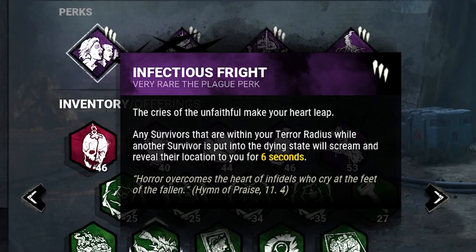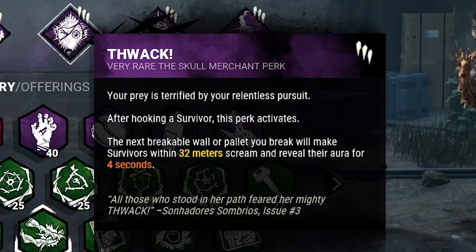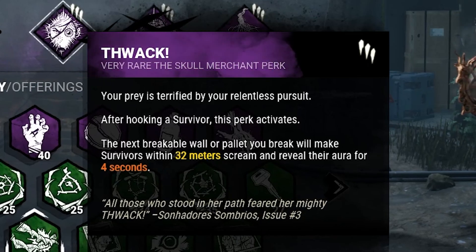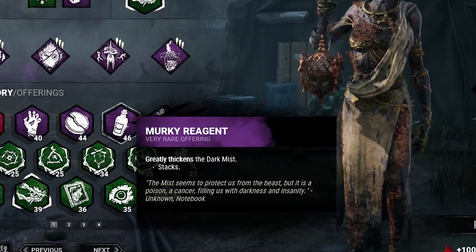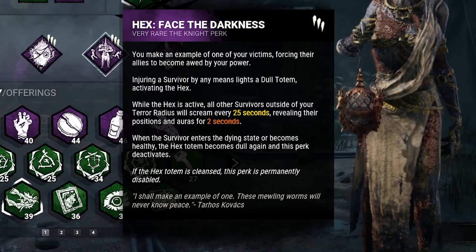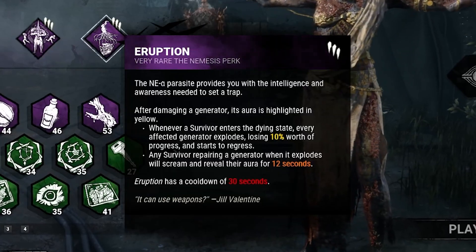Infectious shows their scream location for six seconds — not their aura, just the scream location. Then we have Thwack: after a hook, if you break a pallet, every survivor within 32 meters will scream out and reveal their aura. Then we have Hex: Face the Darkness, a totem perk where when a survivor is injured, all other survivors outside your terror radius will scream out, showing their aura.